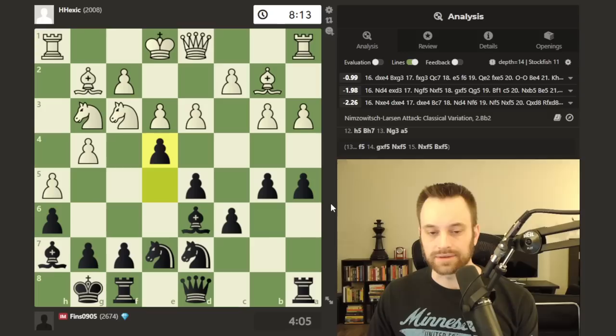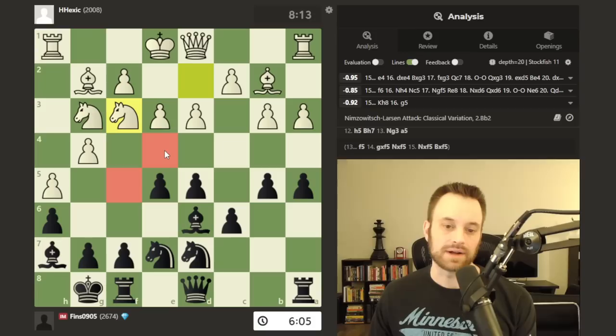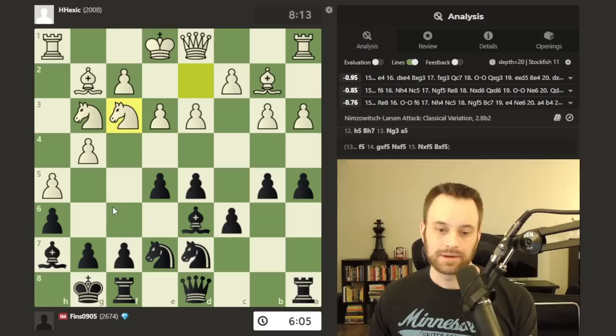White went ahead and played knight f3, and this is where I struck with e4. I had a decent think at this point — two minutes, which is twenty percent of my time in a ten-minute game. That's a lot of time, but I felt like this was a key moment. If I hesitate on this break, I may not get another moment to break with the f or e pawns cleanly, because I felt like knight h4 was coming.